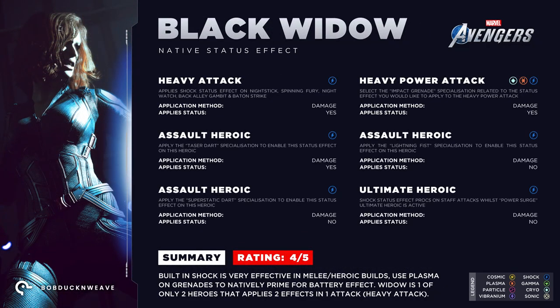Moving on to our resident super spy, Natasha Romanoff, aka the Black Widow. Widow has a wider range of attacks that can inflict status effects and cause status damage, with the majority focused on shock. I suggest enabling plasma on her impact grenade to natively prime groups of enemies for the battery effect. You could focus on acquiring gear to deal positively charged status damage and effects, then follow up with Widow's native shock attacks to deal double damage with ease. Or consider applying a shock status effect first, which increases the chance of hitting enemies with a critical attack for huge damage. Widow gets a solid 4 out of 5.